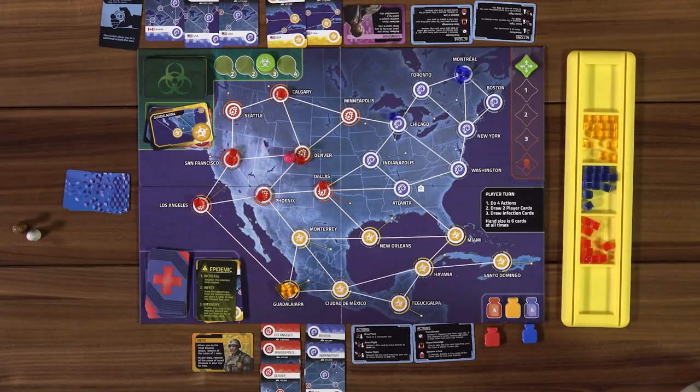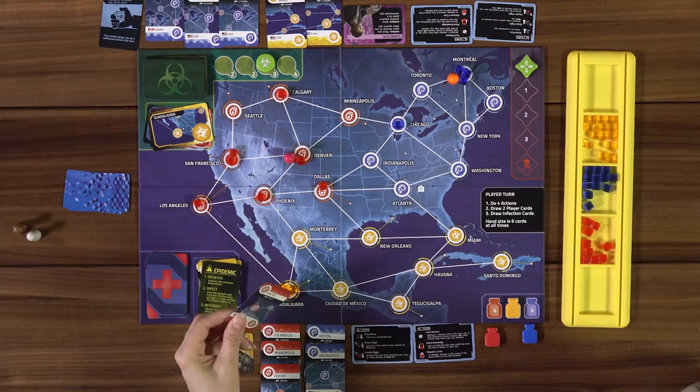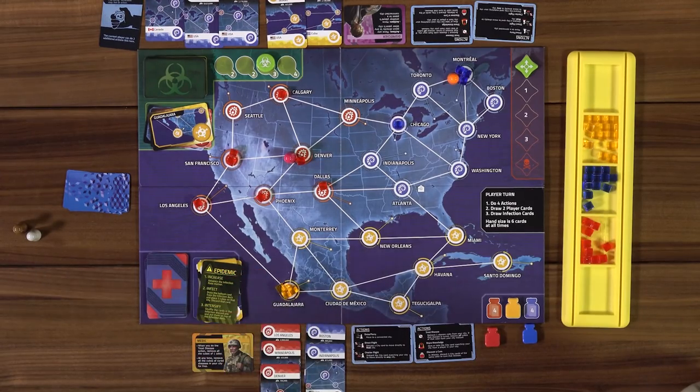It's going to be an outbreak — I know it. I'll just go and stand at Montreal looking imposing, maybe it'll scare the disease away. Drawing two cards: first one is Seattle, and hey — another red! I've got four red cards now. I just need to get to Atlanta.